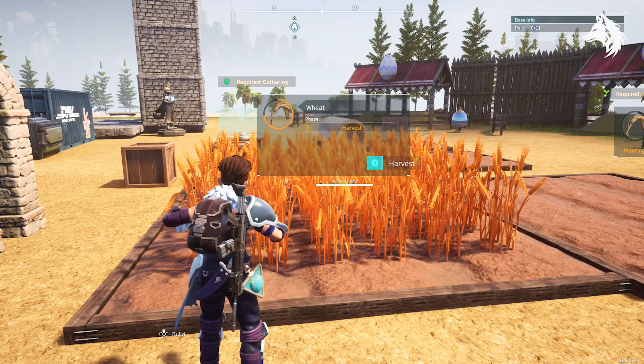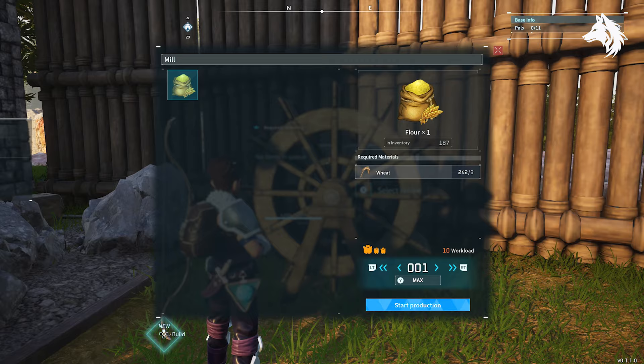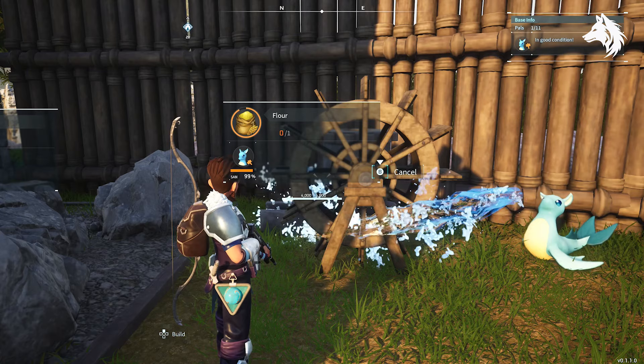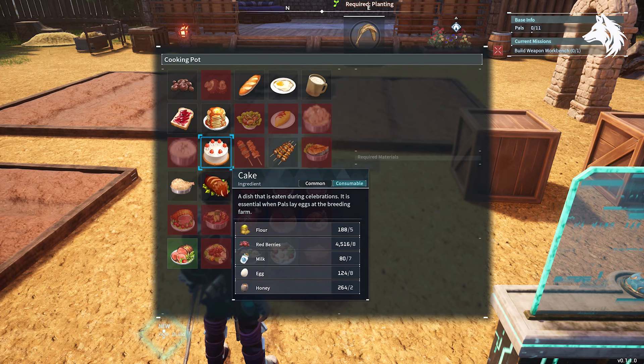After this, build a mill and use your wheat to turn that into flour, which is our final ingredient. You will also need a water pal to work the mill. Then build a cooking pot, which requires wood, ingots, and fire organs. Build the pot and you can start making cakes — you will need a pal with kindling to work the cooking pot.